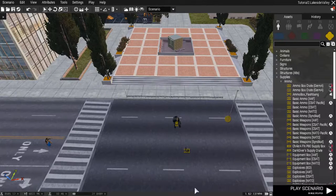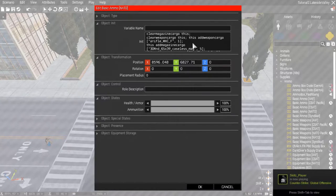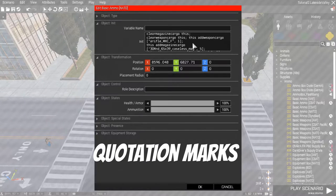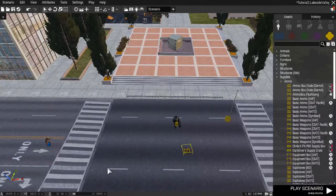So now we'll just switch over and import the coding — we'll double click on the box and I'll bring in the coding. Alright, so right under this code we'll copy-paste this. So basically we have clearMagazineCargo this, clearWeaponCargo this, and then after that we have addWeaponCargo. So addWeaponCargo — then there's a space and then we have square brackets, and then the code for the weapon. The number right after is how much we want. Same thing after that: addMagazineCargo — we have five magazines for that gun. And then we also have addMagazineCargo for hand grenades and smoke shells, for hand grenades and smoke bombs. And then after that we just press okay and everything should load in.